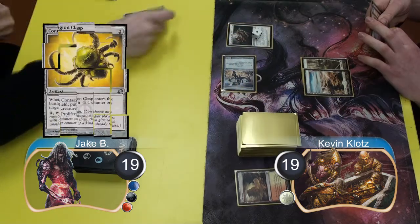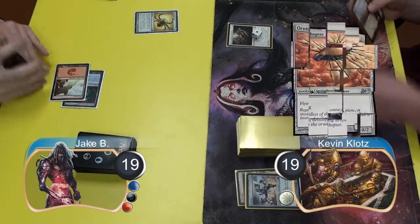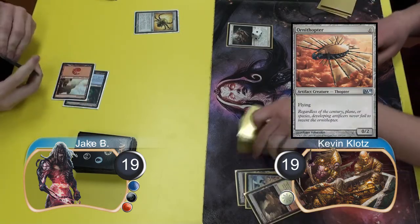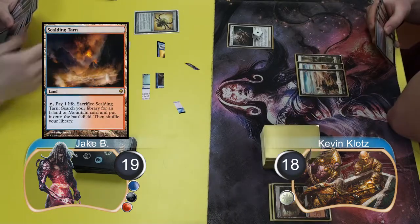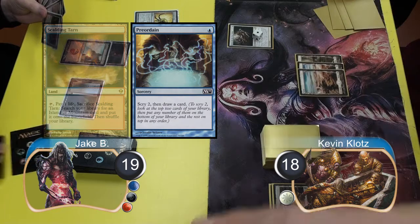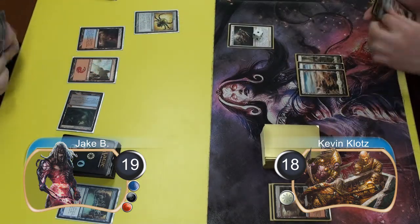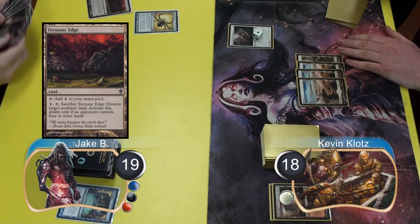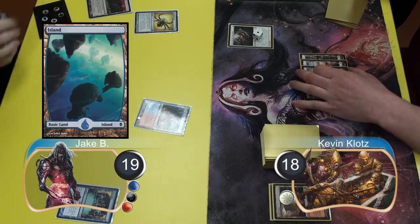Jake then played a Contagion Clasp and killed my Memnite. Then with a handful of land and two Ornithopters I cracked another Arid Mesa going down to 18 and passed the turn. Jake played a Scalding Tarn and then cast a Preordain, deciding to keep both cards on top and put one into his hand. I continued to draw land and then Jake put a Tectonic Edge into play and sacrificed his Scalding Tarn to search for an Island, going down to 18.